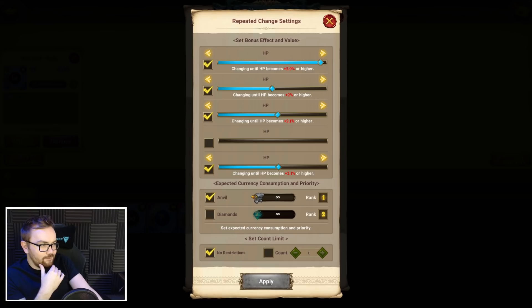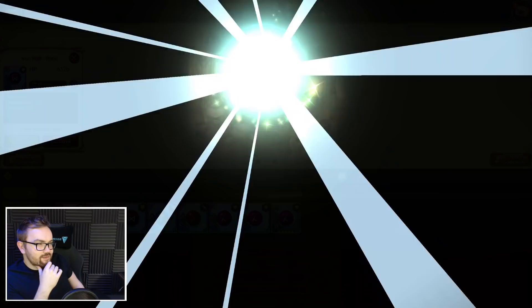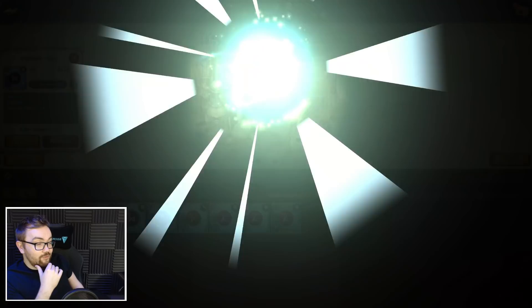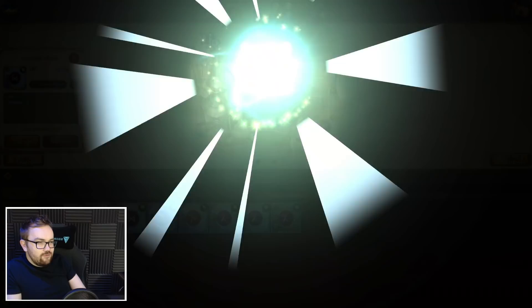A lot of the time using a hammer on a 2.4 will instantly go to 2.7, but sometimes it does go to 2.5 — that does suck. Let's have a look at the rolls on the rune — there are three I need to sort out. We're going to set this to 2.3 or higher. We just need to get a little bit lucky here. I should have gone 2.4 or higher — 2.3 is all right I guess.